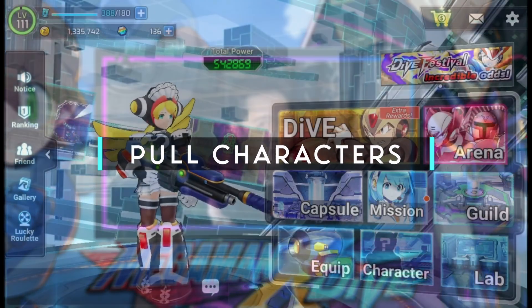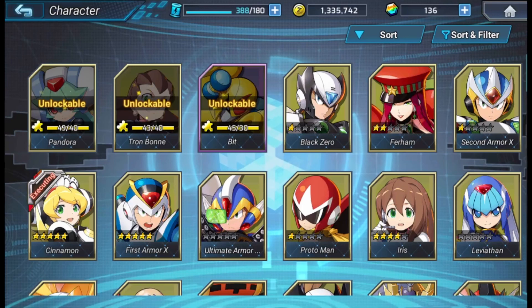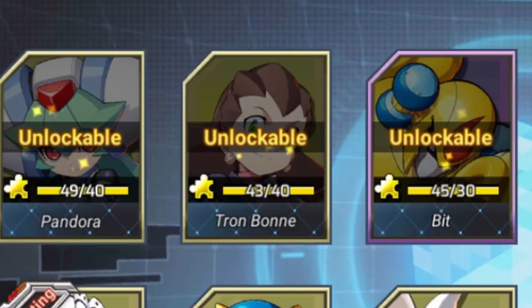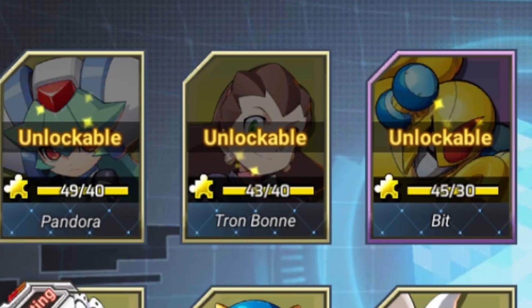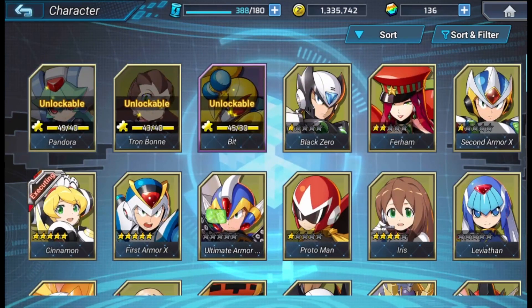Number 9: pool your characters. There will be times where you'll have enough memories to unlock a character, but rather than unlock them, just save the memories. For instance, I have not unlocked Bit yet — he is an A-ranked character. I have many opportunities at pulling Bit, so I am not going to unlock him.